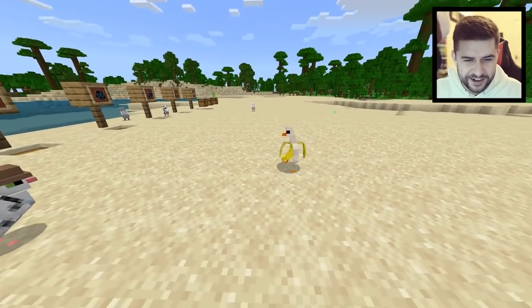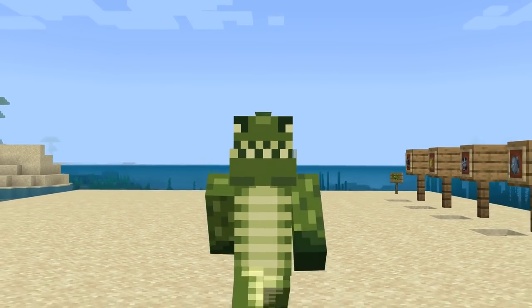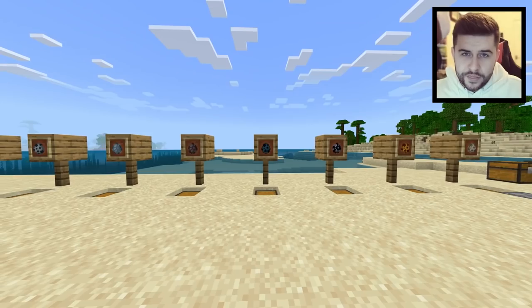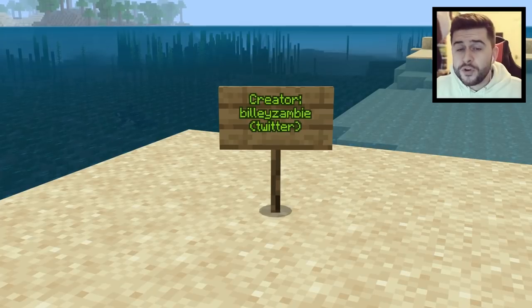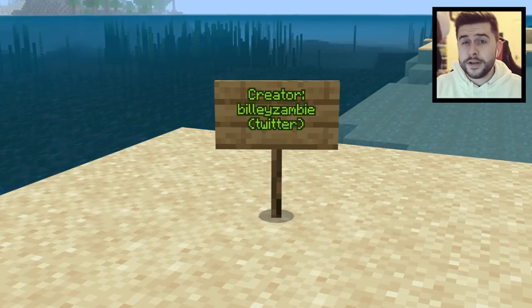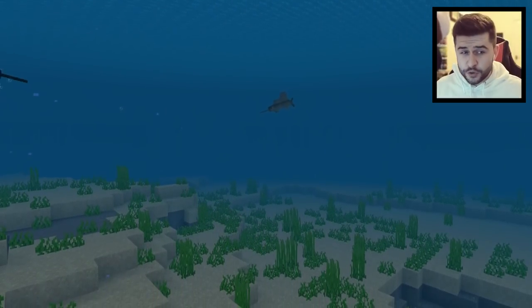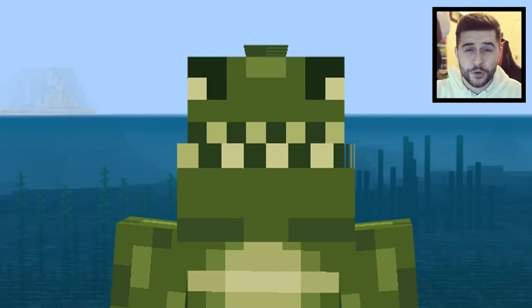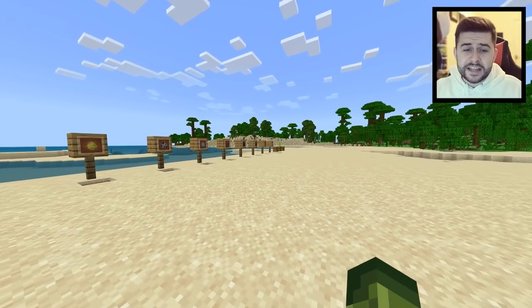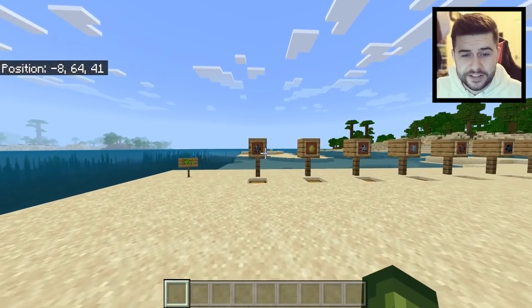In today's Minecraft video I bring you one of the best add-ons I've ever checked out — this is called Billy's Mobs, introducing over 25 new animals and mobs to the game, created by Billy Zambi on Twitter. I'll leave links below where you can find him and also the download. This will completely transform your Minecraft experience, introducing things like swordfish, orcas, piranhas, anglefish, pigeons, and so much more. There are over 25 animals; I'm going to be checking out 10 of them myself.